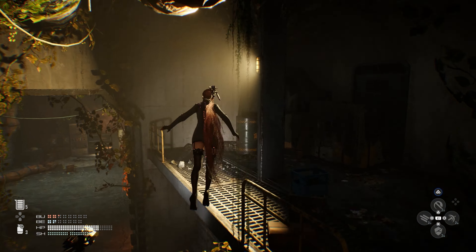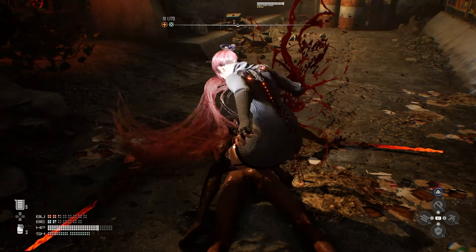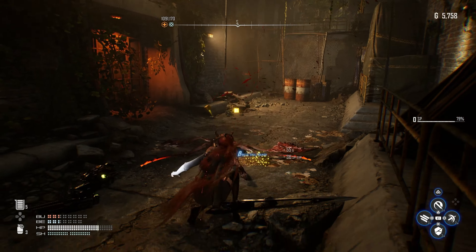Go ahead and just take these enemies out right here. With that done, you're going to go up here. Now, if you can get the assault, make sure that you do — anytime you get the opportunity to do an assault, make sure you do so.